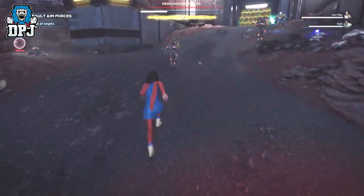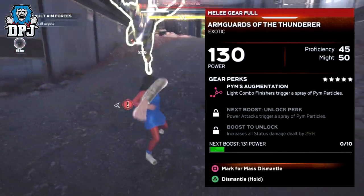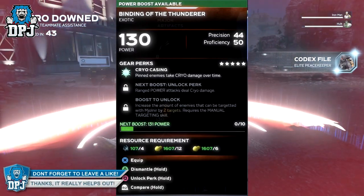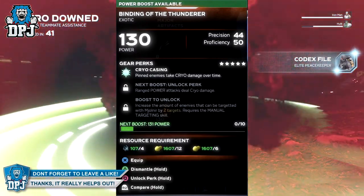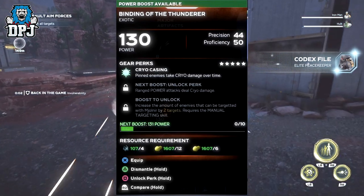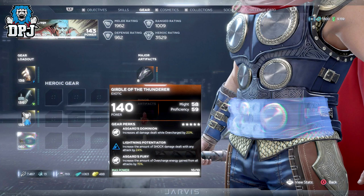Lastly we have Thor. First, the Arm Guards of the Thunderer, which increases all status damage dealt by 25%. We then have the Binding of the Thunderer, which increases the amount of enemies that can be triggered by Mjolnir by 2 seconds — this requires the Manual Targeting skill. Next, the Chestplate of the Thunderer increases the amount of overcharge energy gained from all attacks by 50%. And lastly, the Girdle of the Thunderer — funnily enough, this does the exact same thing as the previous exotic.